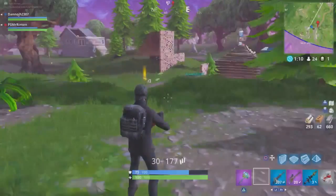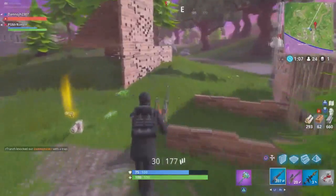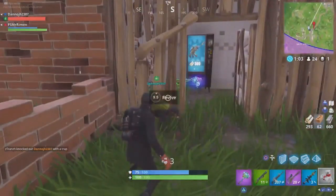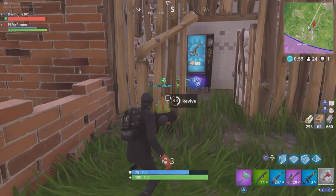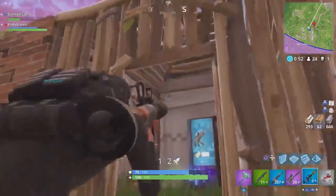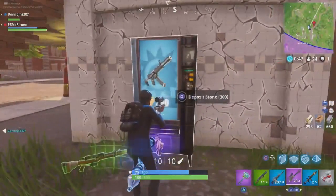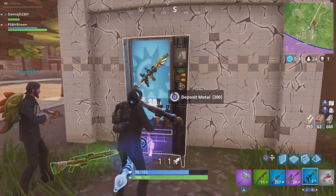What I've worked out is that you want to go ahead and land in a quiet location in Fortnite — somewhere like Moisty Mire, somewhere quiet on the map. When you get there, go ahead and get yourself materials: wood, metal, or bricks. Mine the trees and stuff to get your mats, and then what you want to do is look for one of the new vending machines in Fortnite Battle Royale.